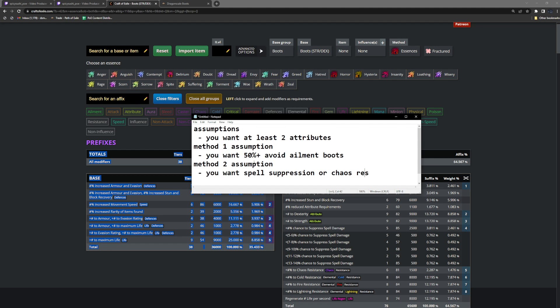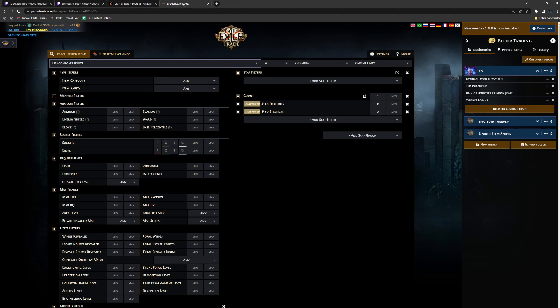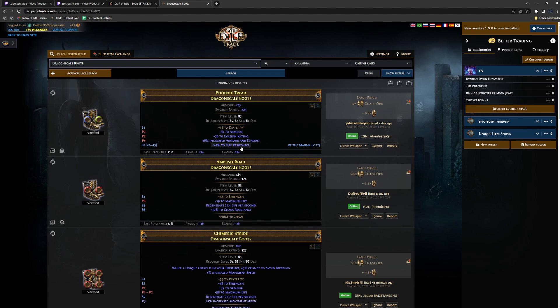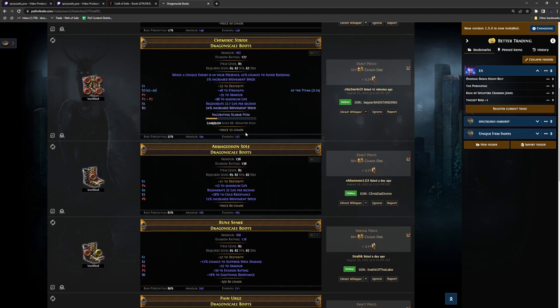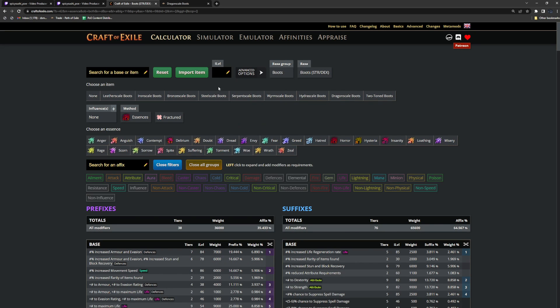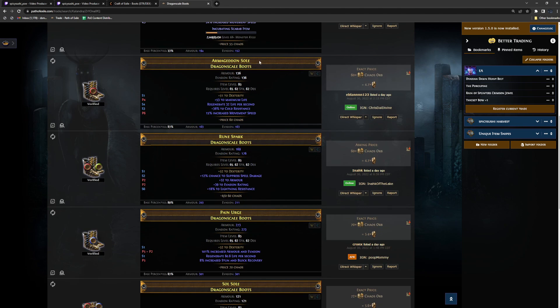Let's jump into method one. Before we do, we're going to cover getting our base. Most people use dragon scale boots because they are a hybrid dexterity and intelligence base. We're going to be going for fractured T1 of either dexterity or strength, not corrupted. You could go with slink boots for pure evasion, or other bases like two-toned, hydra scale, or worm scale — the only thing that changes is the flat armor and evasion. But for this video I'm focusing on dragon scales.